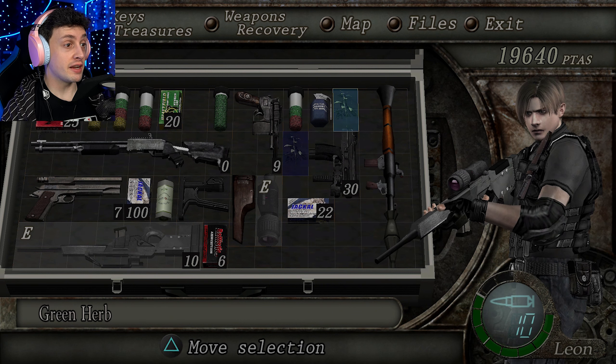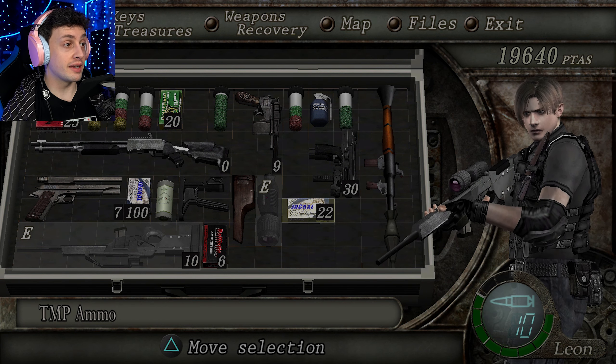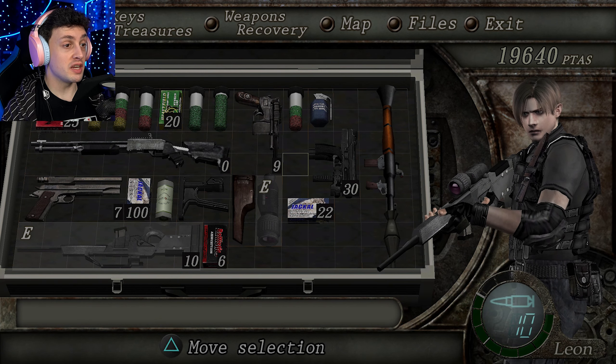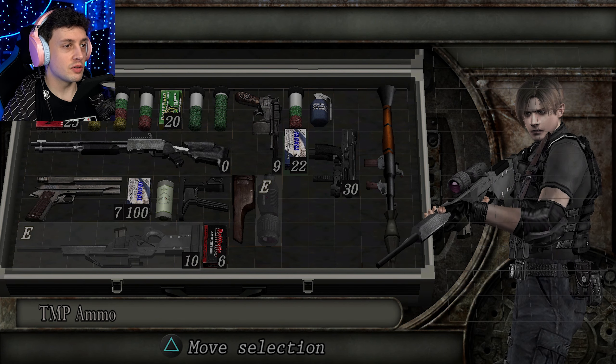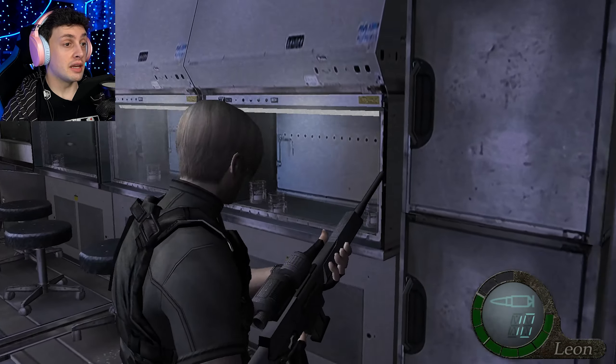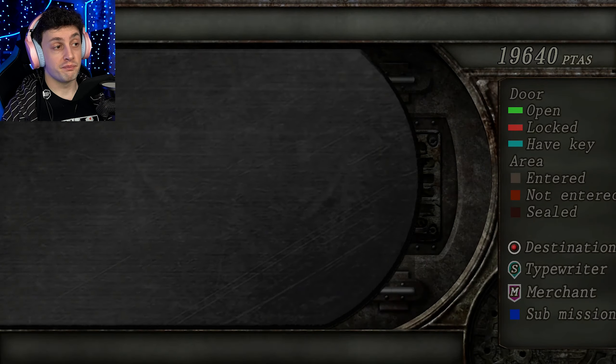I'll just combine this, then wait for another one, I guess. And then I'll move this one over here. That should be it — I'll just rotate this so that it fits. Let me check the map. That door goes through to the merchant.